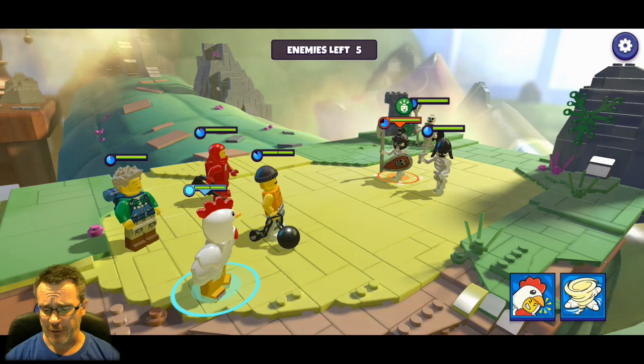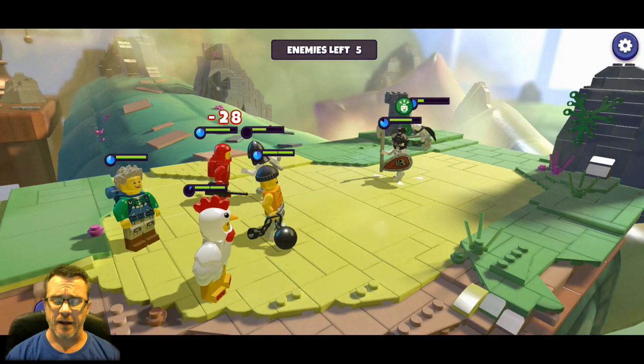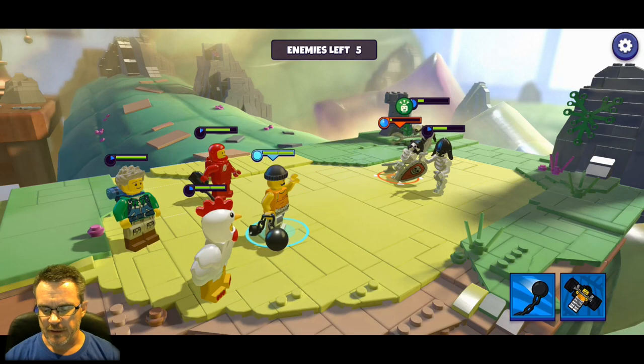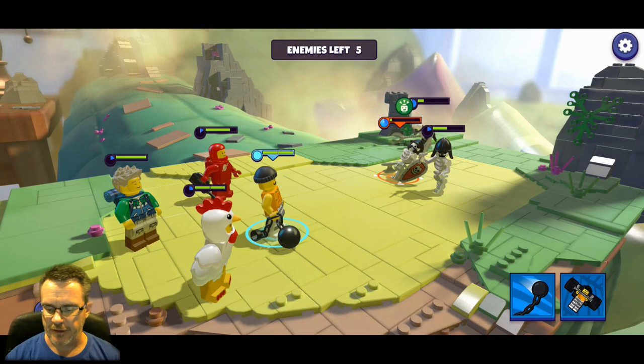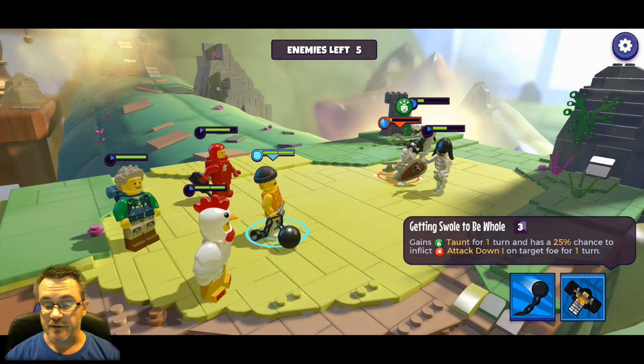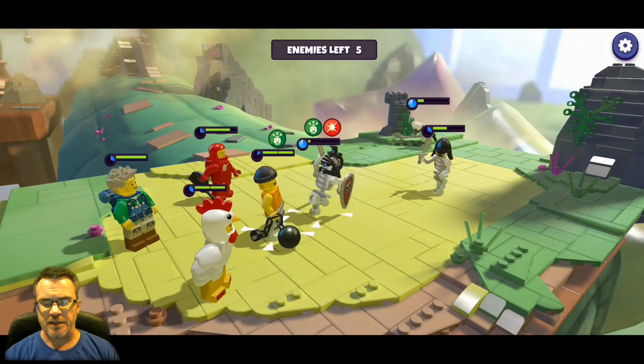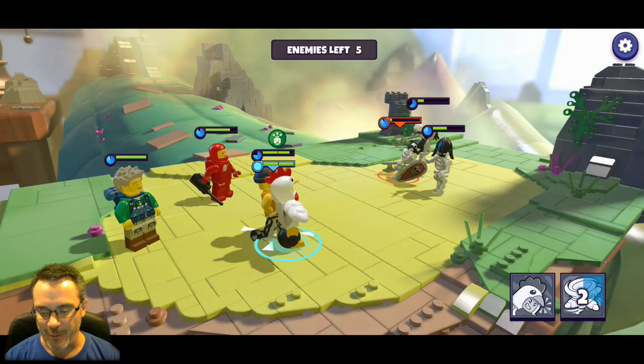We've got three skeletons but they'll spawn more as we go. Chicken suit guy has a little tornado AOE attack on everybody - that way you can get around a taunt and deal damage to the entire other team instead of just the one that's taunting. Crook Chuck's ability: taunts for one turn and has a 25% chance to inflict attack down for one turn.